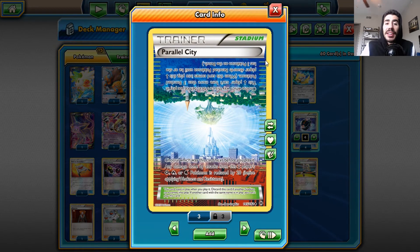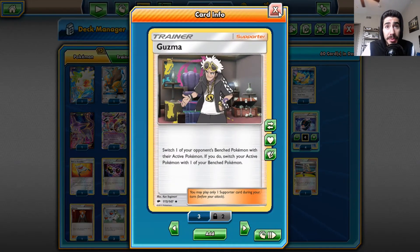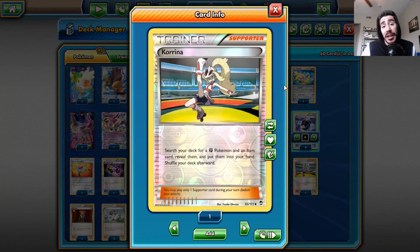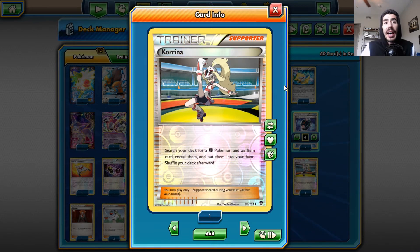Parallel City — the best Stadium card out. This prevents Rayquaza from going off, the old Mega Gardevoir from going off, and helps in many situations to lock up your opponent from having a large bench. I have one Guzma — switch out your bench in case you have a Marshadow on the bench that's already set up but something like a Hoopa EX in the active slot. You can Guzma out, bring out something to knock it out and lock up your opponent. I have one Korrina to search out my Marshadow and any item I need.